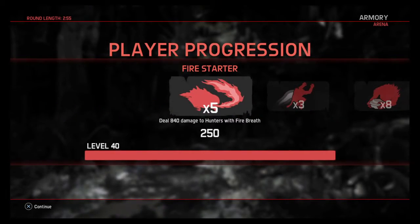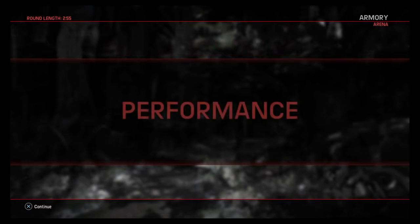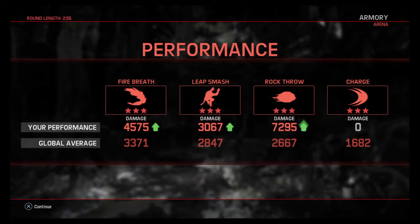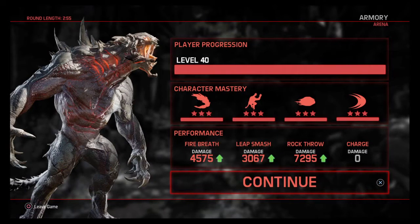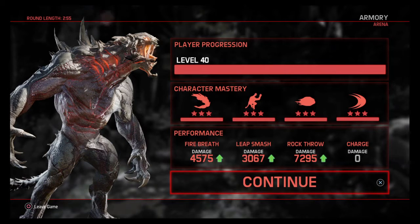680 damage with rock throw. I already have elite for the Goliath but whatever. Look at all that damage I did, holy crap. Round length only two minutes and 55 seconds — man, that is pretty short. Let's play another one.